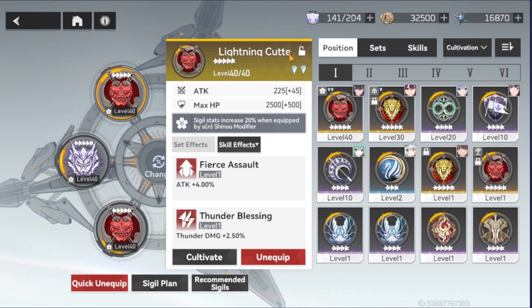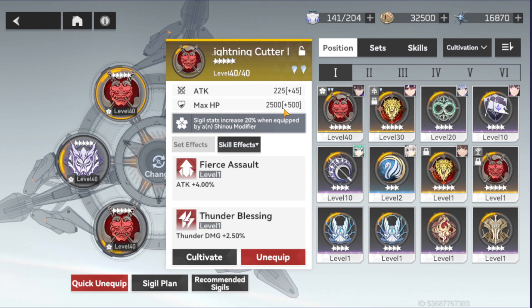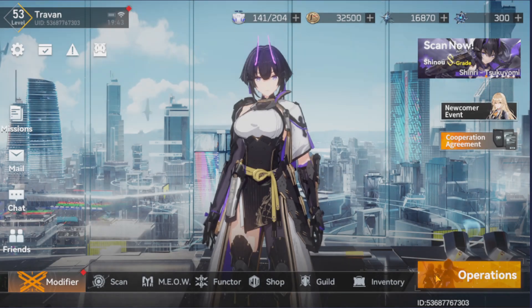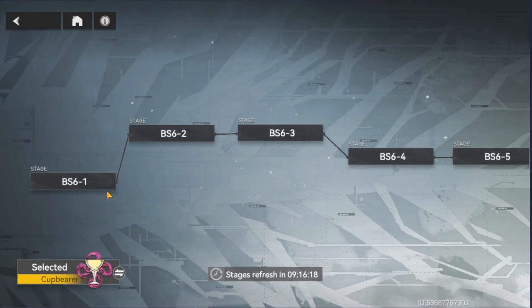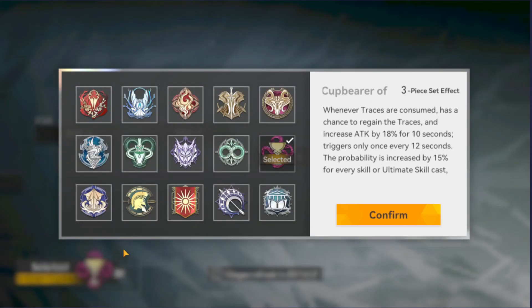So the first thing you want to do is farm for the 5-star SIGIL in the right slot. You can farm it in the Operation menu, in the SIGIL menu, under Battle Sweep SIGIL. One great thing about this game is that when you farm for accessories — in this case SIGILs — you can select which set of SIGILs you want to farm right away, and you will still get a random one from that set.